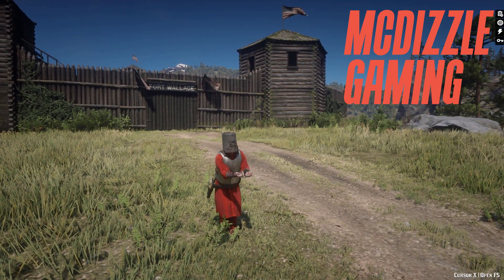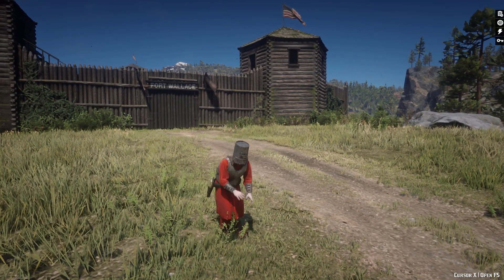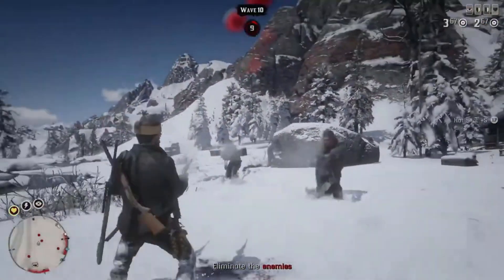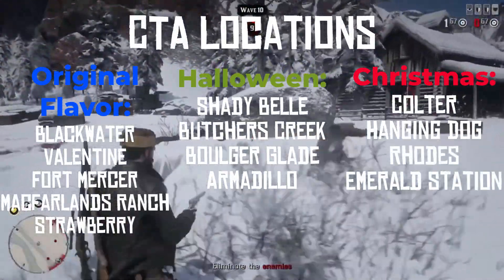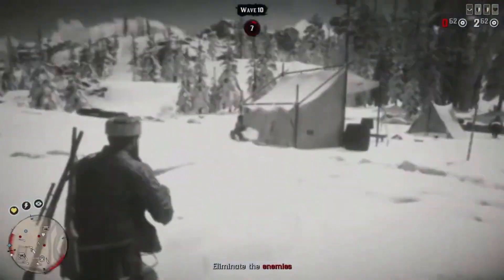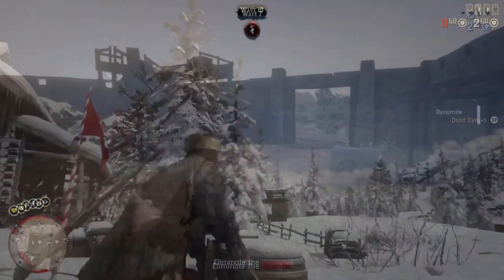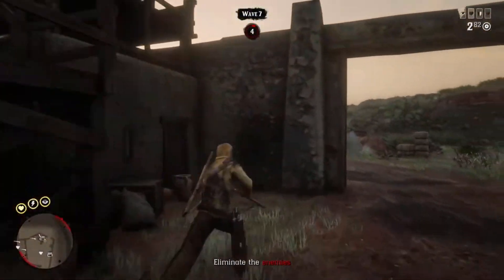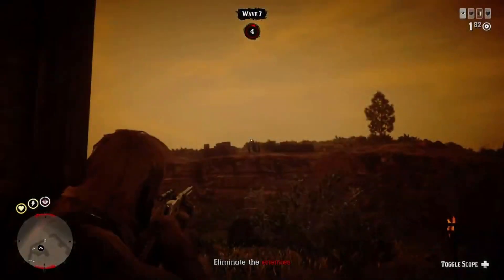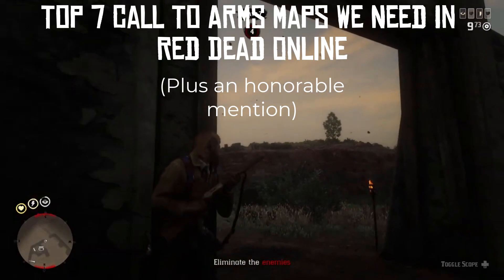Mick Dizzle Gaming coming at you. Thank you so much for stopping by and I hope you're doing well today. Call to Arms has become a fan favorite since it released in August of last year. Since they came out, we've actually gotten 13 of them in total — that includes the 5 regulars as well as the 8 seasonal ones. We've got to defend some pretty cool places like Coulter as well as defend against those damn cannons of Fort Mercer. There are still some really cool places in the Red Dead world that we haven't had Call to Arms that we could see in the future. In today's video, I'd like to talk about the top 7 Call to Arms maps that we need in Red Dead Online.